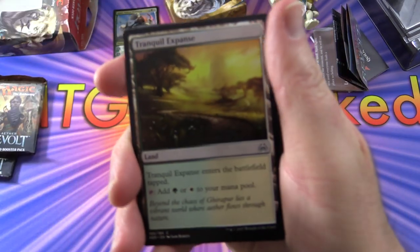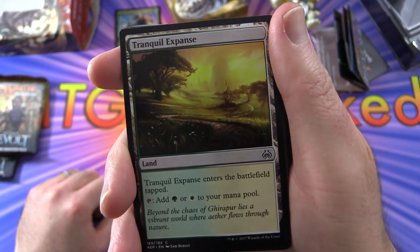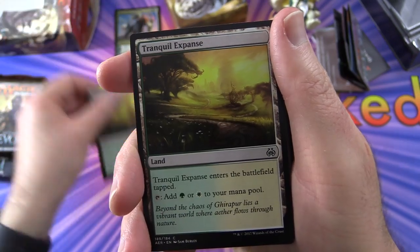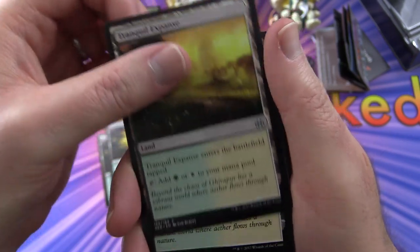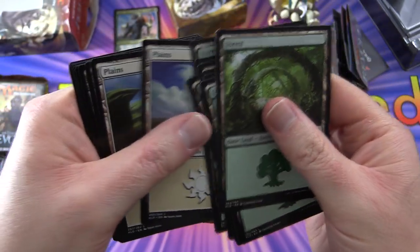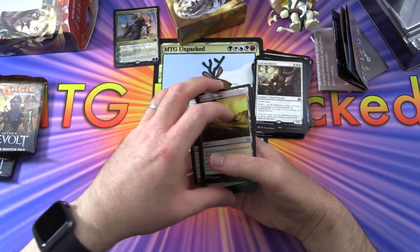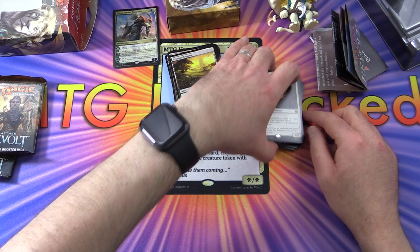Let's go through the mana base first. Looks like it's going to be green and white. We have Tranquil Expanse — enters the battlefield tapped, you can tap it for green or white — and we get four of those, as expected. Then nine Forests and nine Plains, so evenly balanced there.